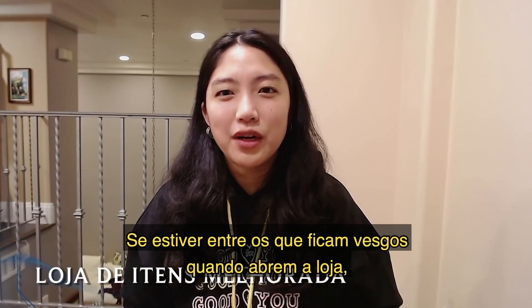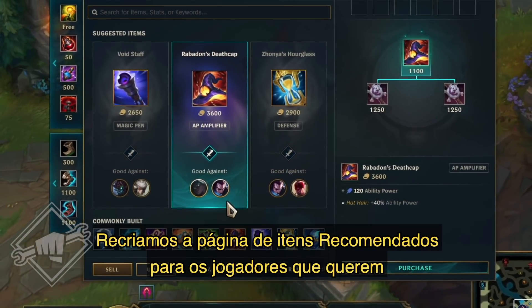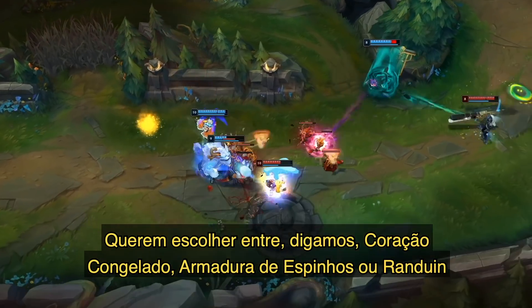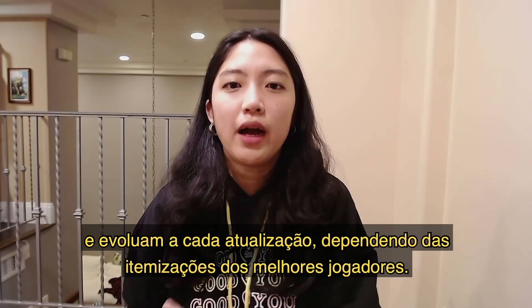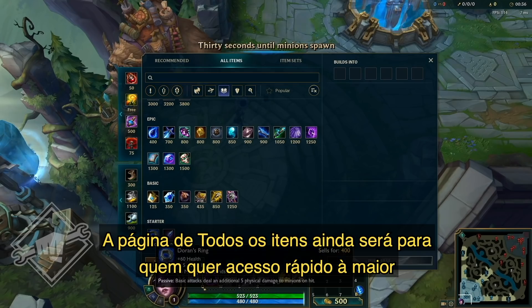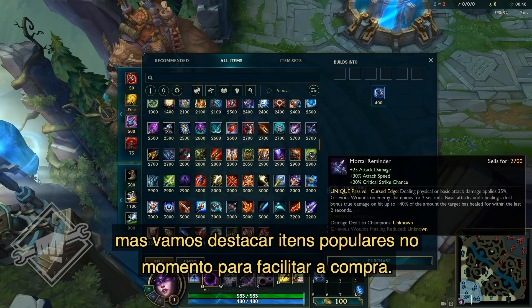For those of you whose eyes glaze over every time you open the shop, this is the update for you. We're going to completely revamp both the recommended and all items shop pages. The redesigned recommended items page is for players who want a more streamlined experience — choosing between, say, Frozen Heart, Thornmail, or Randuin based on the game state without sifting through the shop. Recommended items will surface sets of choices that adapt as the game progresses and evolve patch by patch based on how the best players are building each champion. The All Items page is still for players who want quick access to as much of the shop as possible and rely on muscle memory, with popular items highlighted to make them easier to spot.